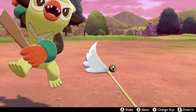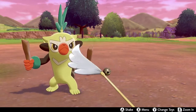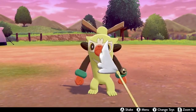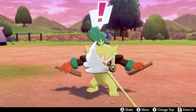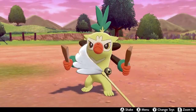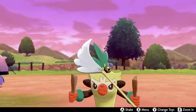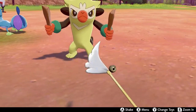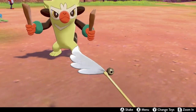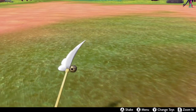Coming in at number four on my list is the grass-type middle evolution of the Grookey line, and that is Thwackey. Ever since the game first came out and I picked Scorbunny, I immediately regretted that decision once I saw Thwackey. It's no secret to most people who know me that I am not the biggest fan of the Gen 8 starters — none of them really resonated with me, and I don't find myself in love with any of their final forms. Scorbunny is the starter I love the most, but its evolution line just never grabbed me.